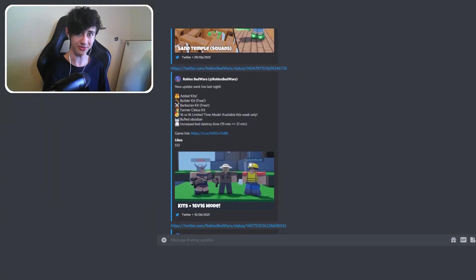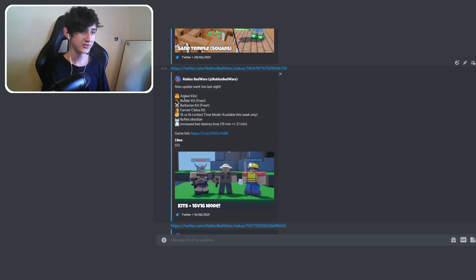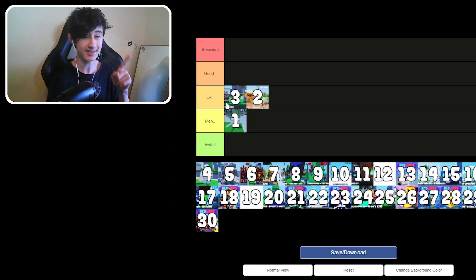The third update was really cool. It added kits for the first time — the builder kit, barbarian kit, and farmer kit — testing the waters with early kits that have since impacted the game quite a lot. There was also a 16v16 limited mode, buffed obsidian, and the bed destroy time was increased from 19 to 21 minutes. Because kits are such a big part of the game, this one goes into okay tier too, at the very top.